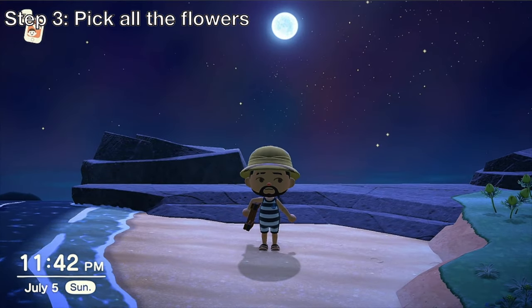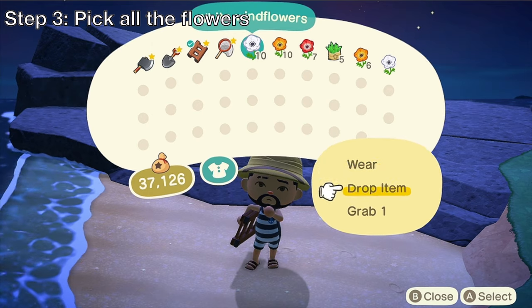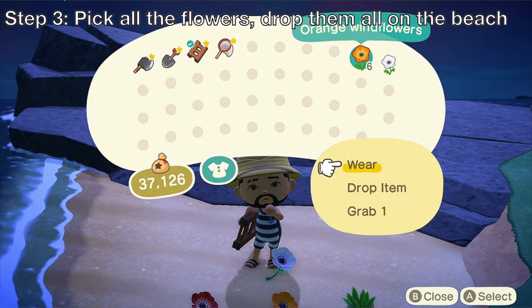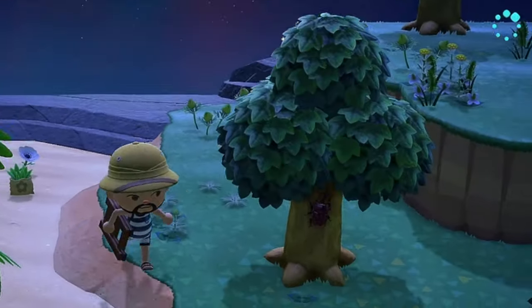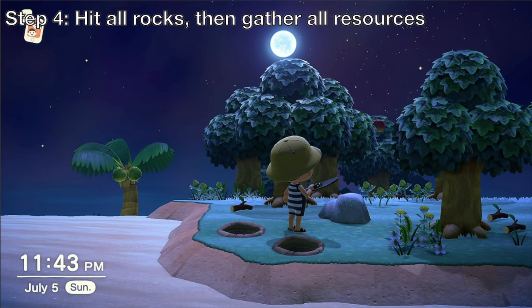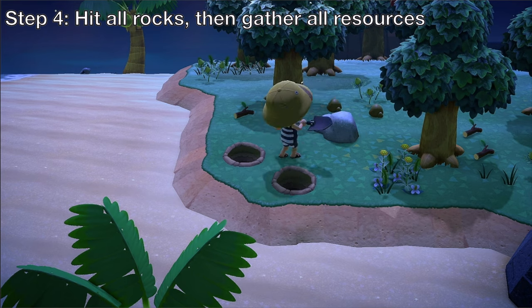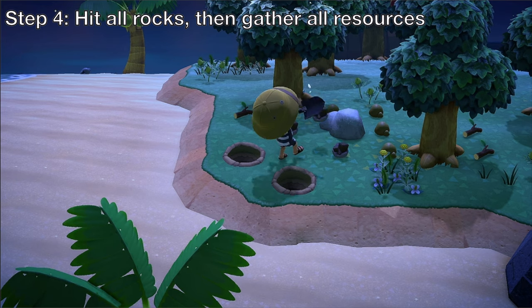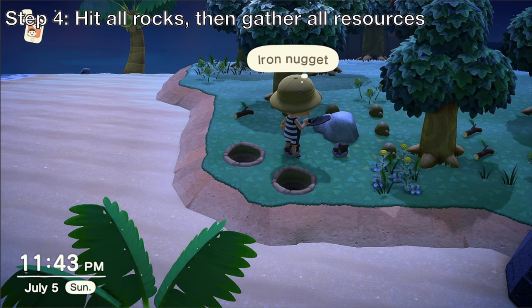After picking up all the flowers, run onto the beach and drop everything on the sand. Then hit all the rocks and gather the resources from them. The important resource from the rocks is the iron, but you don't need it just yet, so just put it on the beach. Also, make sure you use this method so that you don't slide out, and you can actually hit the rock about eight times.